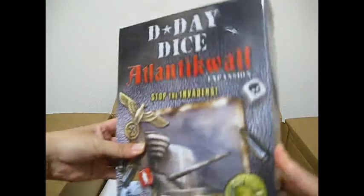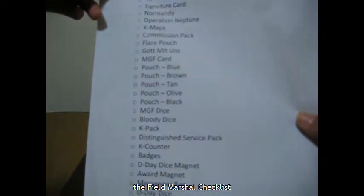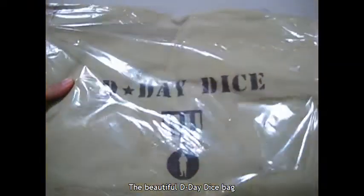And we also have an expansion. The shipping list. A beautiful bag — this is made out of really nice canvas. Let me move the box out of the way. Wow, that's quite nice. I think my cat's coming to join us. Anyway, let's have a look at what's in the Kickstarter tin of goodies.